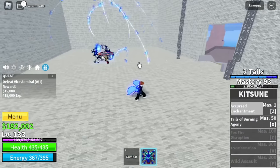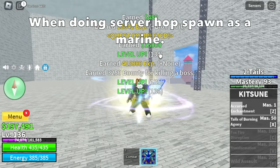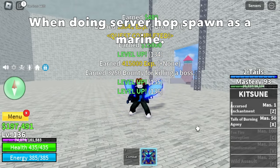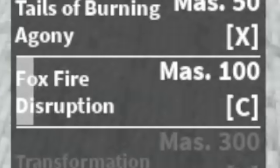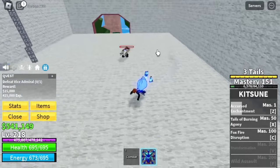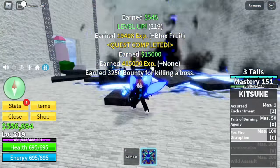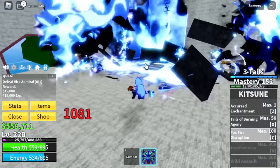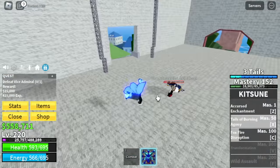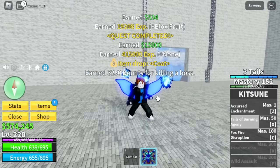When doing server hop, make sure to spawn as a Marine so that you won't be wasting your time if there is no Vice Admiral. We will be unlocking our C skill here: the Foxfire Disruption. Let's go, Naruto fans! This one's really powerful. If you ask me what's the best thing about this fruit — it's its speed with three tails, the DPS, and the M1.